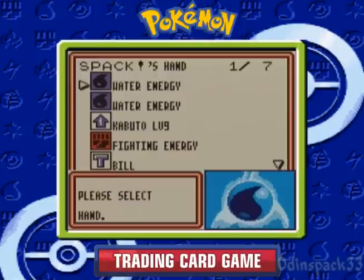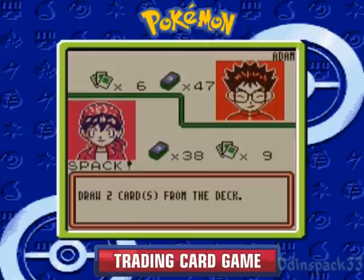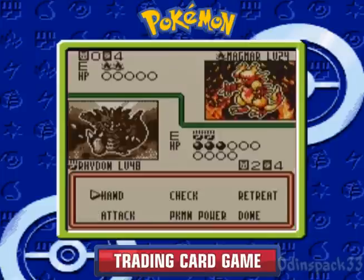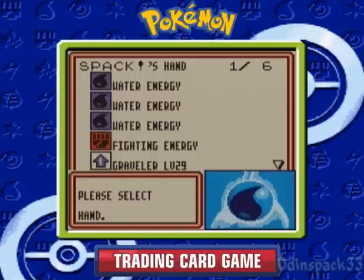Well, I won't die with Rhydon. If I attach an Energy to Rhydon, I can use Bill to draw more cards. There's Graveler, one Energy — we've got some stuff on our bench now: Onix and Squirtle. Sucks that we had to discard Wartortle, but thankfully I put another one in my deck, so we could draw that other one and maybe get Blastoise going.